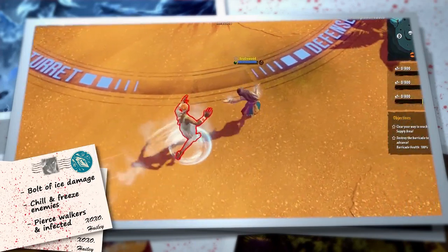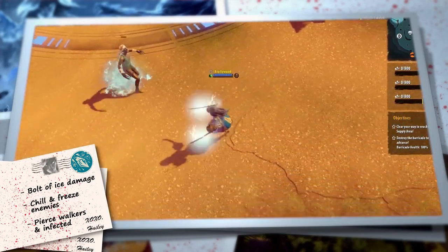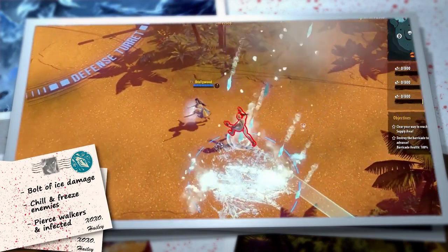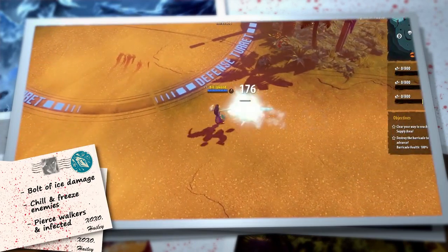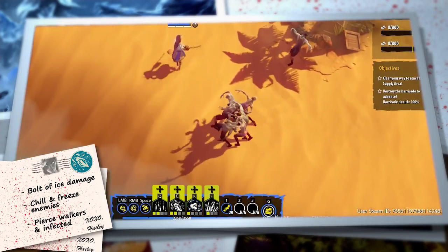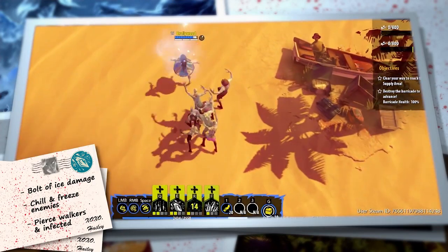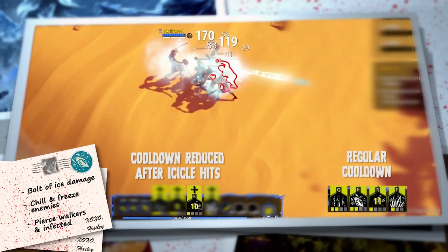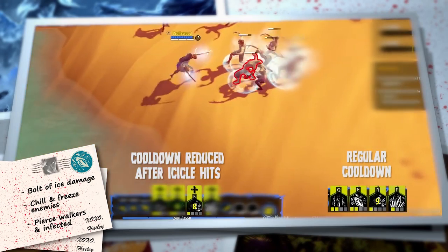The Chill effect slows affected targets down and amplifies the damage taken from Hayley's skills. A frozen target is incapacitated, but the effect won't break from damage dealt by Hayley's skills. Icicle pierces both walkers and infected. The first augmentation, Hoarfrost, lets Icicle hits reduce the cooldown of Hayley's other skills.